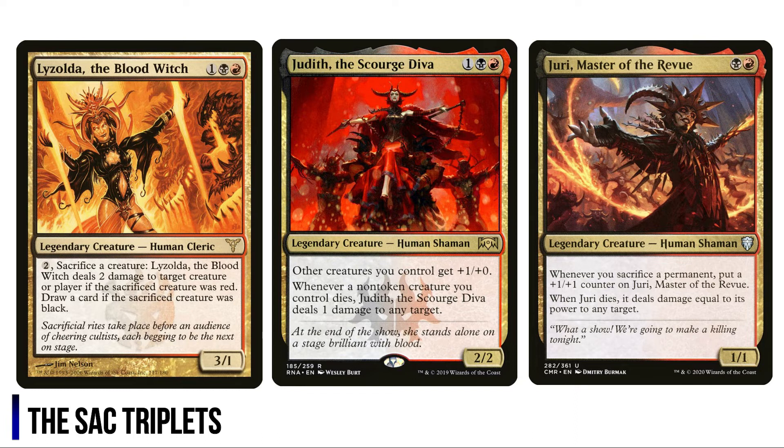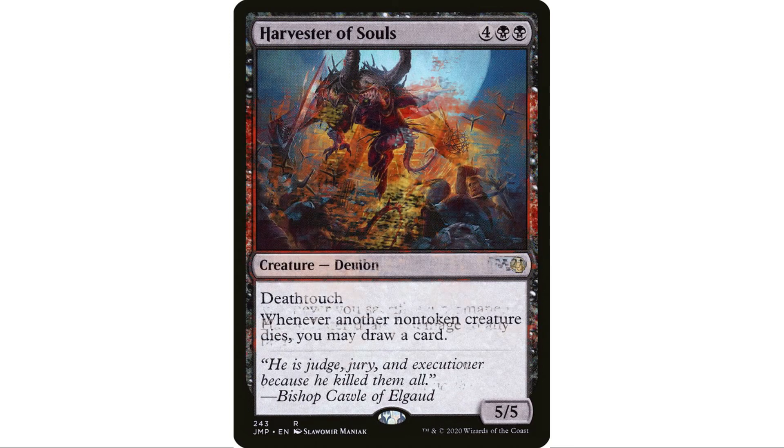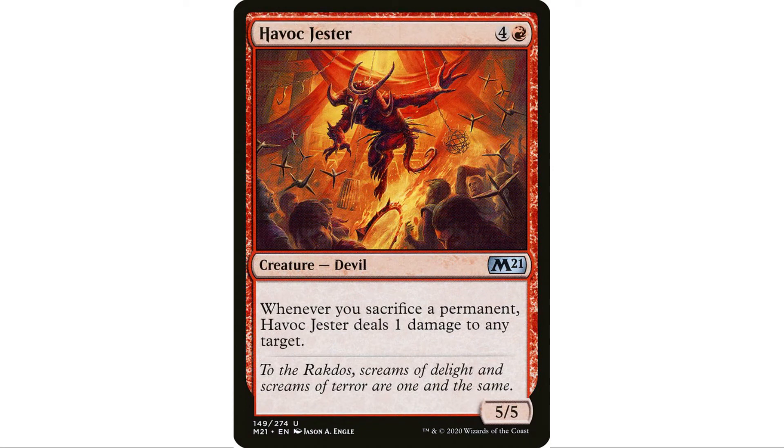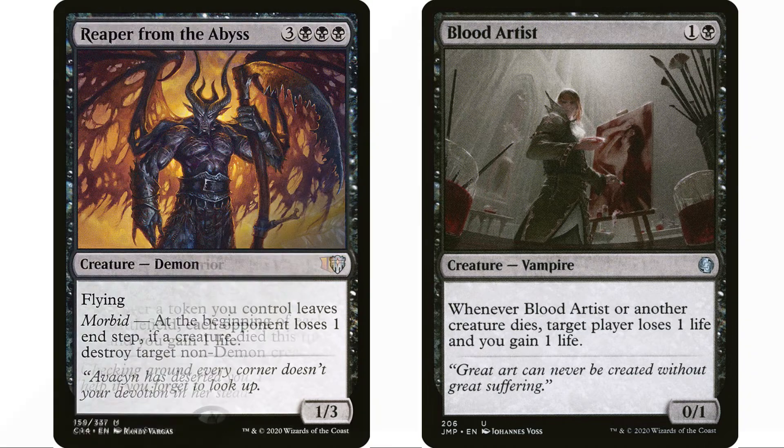Don't underestimate Judith's plus one/plus one buff because of all the token creatures — if Nadir makes 15 elf tokens, it sure benefits us if they're 2/1s instead of 1/1s. Harvester of Souls is a lot like Mayhem Devil — just plop it on the table and it starts drawing you cards. Havoc Jester is essentially another Mayhem Devil, costs more but same effect and a bigger 5/5 body. Nadir's Nightblade and Blood Artist give you the aristocrat drain effects.